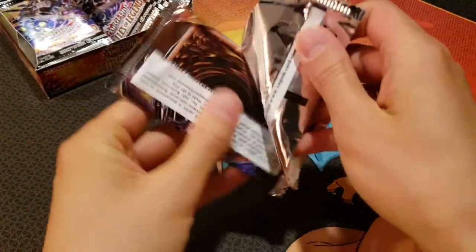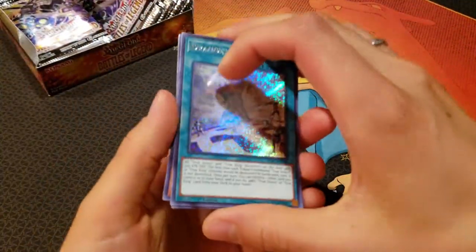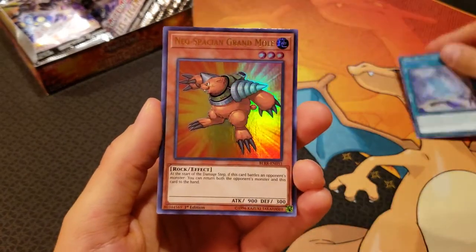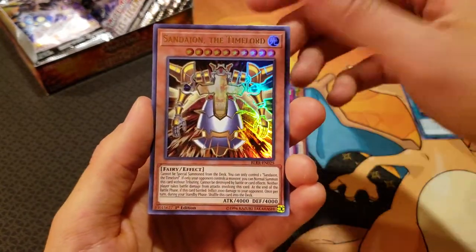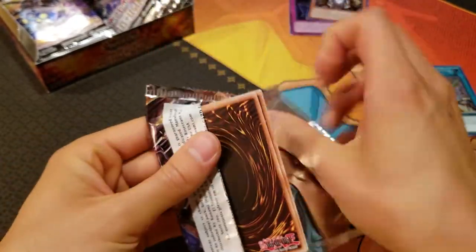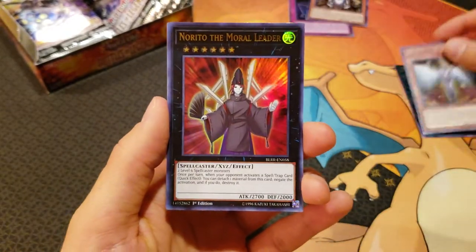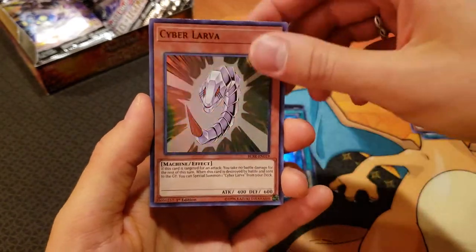First pack over here. We've got Dragonic Diagram — very cool, that's a sweet card. Neospatian Grand Mole, Noble Knight Madrot, Born from Draconis, and a Sandion the Time Lord. I think that was like one of the really good ones. I think they're all in this set — at least seven. Honest Neos, Norito the Moral Leader, Slash Draw, Aldergeist Hexta, and a Cyber Larva.